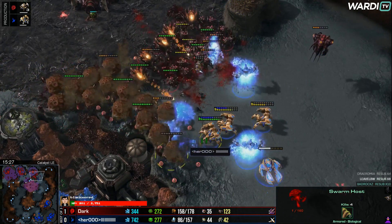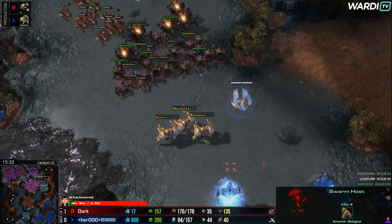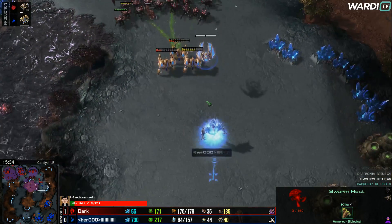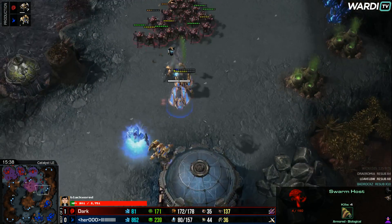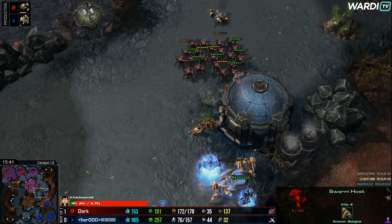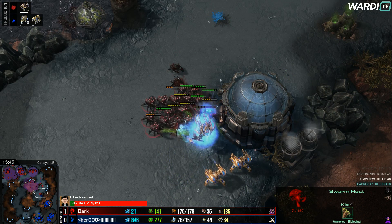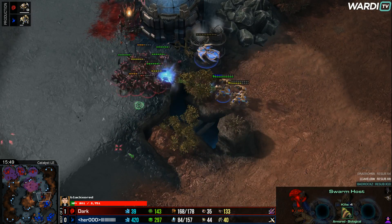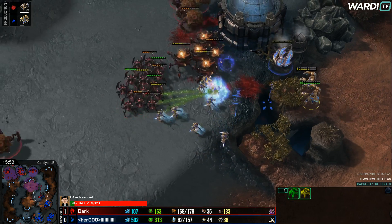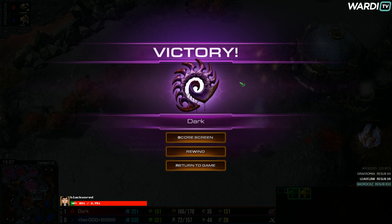The Roaches keep on chasing down. A crazy game out of Dark — it felt as though Hero had the lead from the early game, felt as though Hero had opportunities to build a third base and just win the game against the Swarm Hosts not long ago. But he made mistakes, and that's what sends Dark through to the round of eight. Dark wins 2-0.